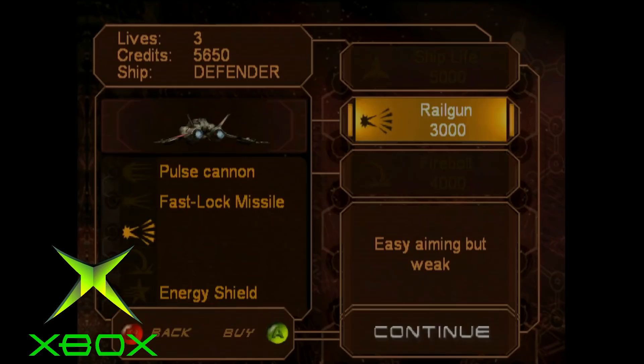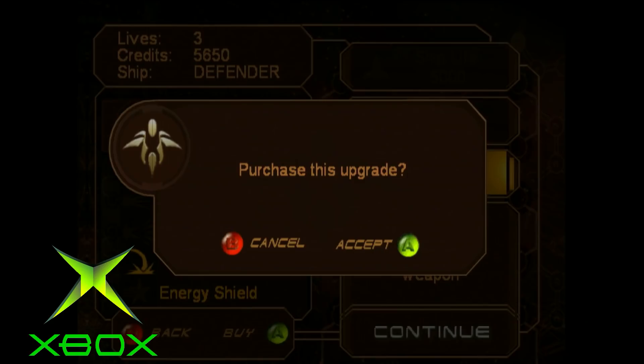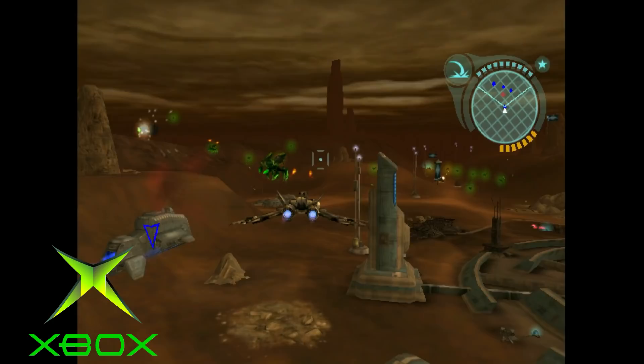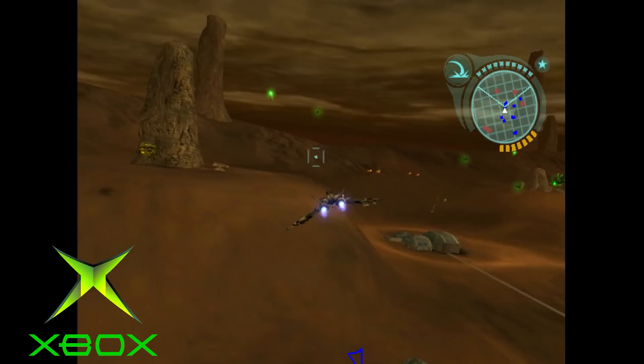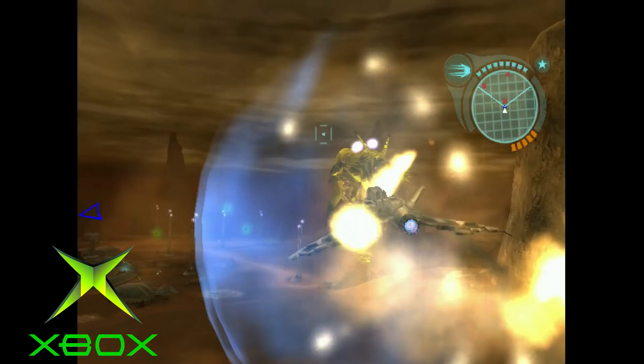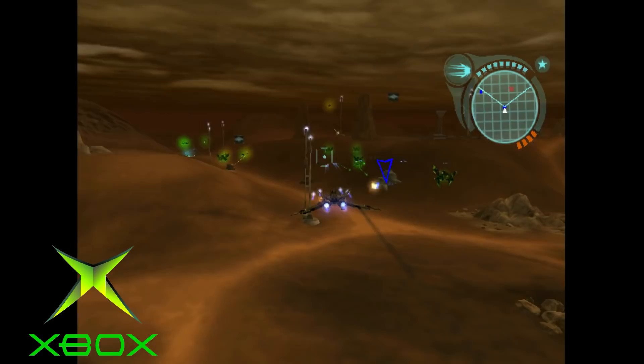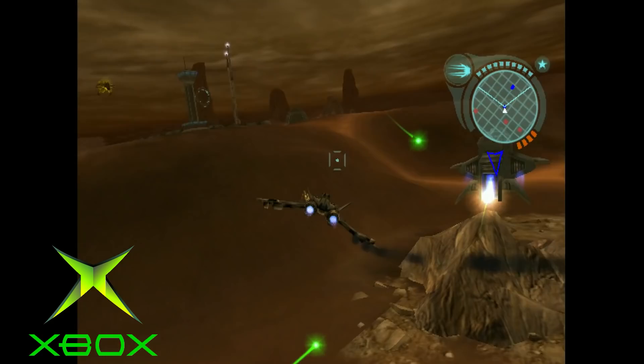I pulled it off the shelf, popped it into my original Xbox, and I'm glad I did. Defender does have some strategy to it — there are several mission campaigns and six ships you can choose from, each with the ability to upgrade weapons. I think there are five or six weapons per ship that you can unlock. Some ships are faster, others have more armaments, and some have stronger shields — there's a lot to like.